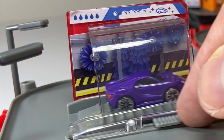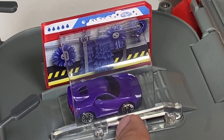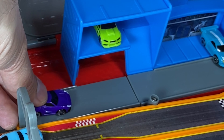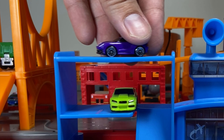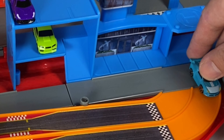After getting gas, the purple car decides to go into the car wash. Back and forth it goes, getting all nice and shiny clean. Now he's leaving the car wash. The purple car is going past the bridge and toll booth and it's going up the blue ramp to park at the second level.